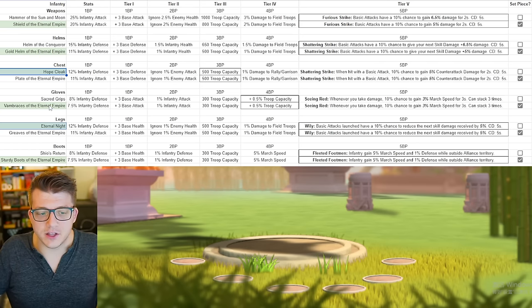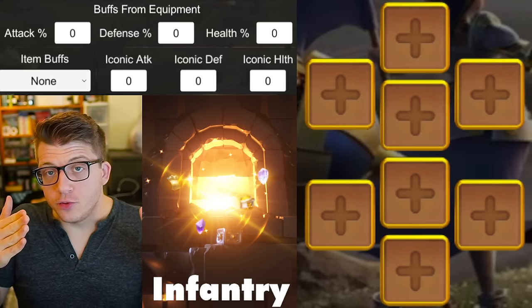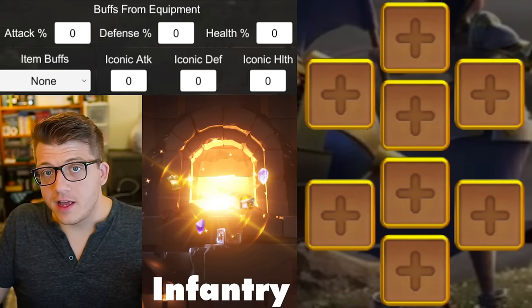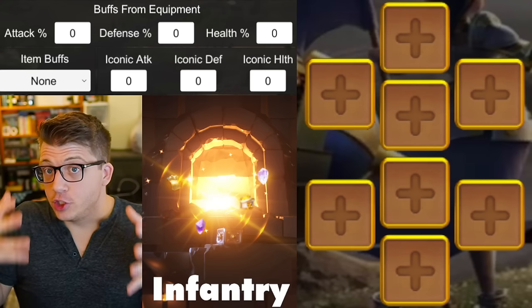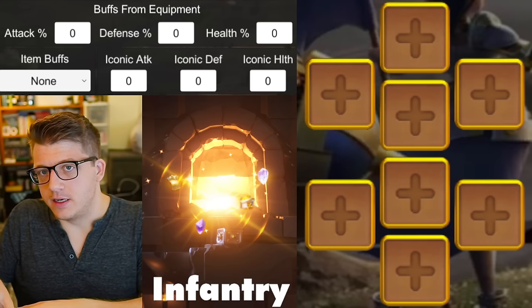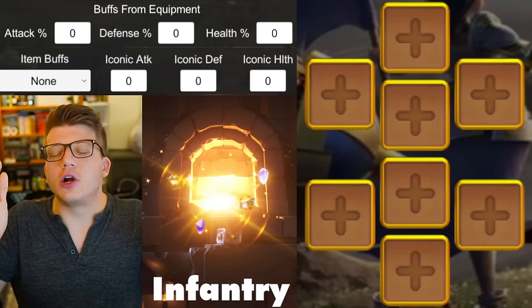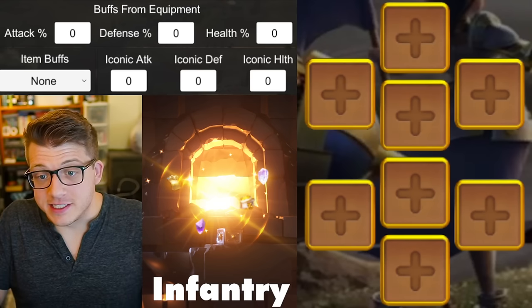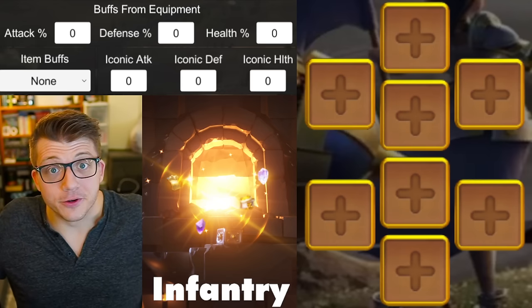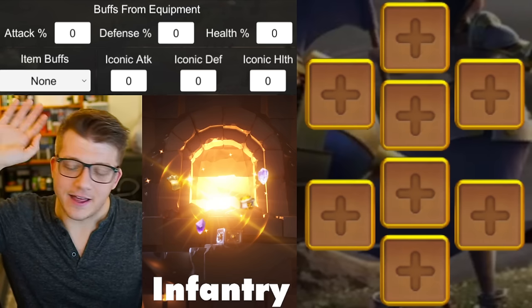Before we move on to cavalry, I want to mention: when Hunt for History comes around, rather than pushing one army's weapon all the way to iconic tier five before moving on, you really want to flesh out three good sets — one for infantry, one for cavalry, one for archers. Once you have all three full legendary sets done, then start thinking about what iconic upgrades are most beneficial for each. It's going to take so long to get iconic tier five on everything as a free-to-play or low spender — you'll literally just have one army for years if you only focus on one set.